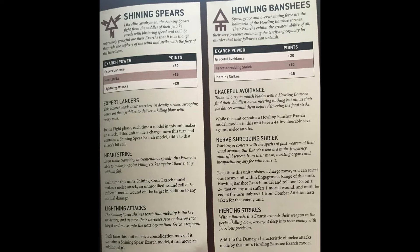Combined with the Paragon Sabre — which is a plus one strength, minus four AP, one damage weapon — every time the bearer fights he makes one additional attack with this weapon, bringing him up to six attacks at weapon skill three plus, strength four, minus four AP, one damage. And each time you attack with this weapon you can reroll the attack's hit roll and wound roll. So we've now got six attacks hitting on threes with a reroll at strength four, minus four AP, one damage with rerolls to wound.